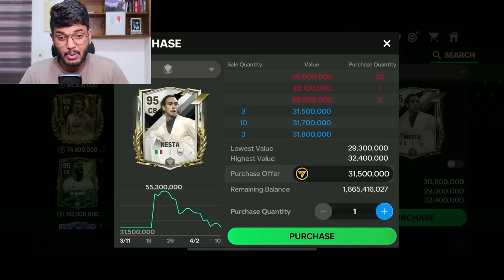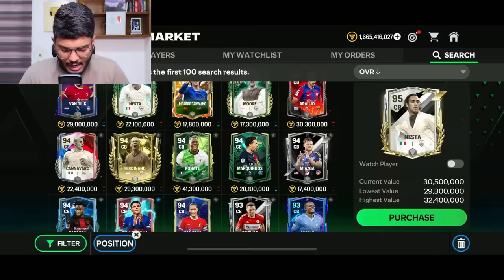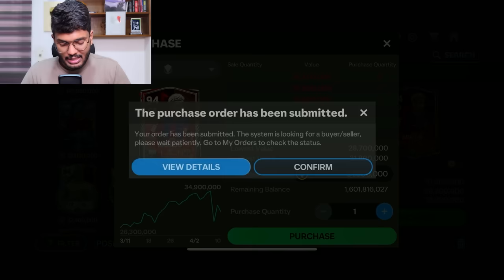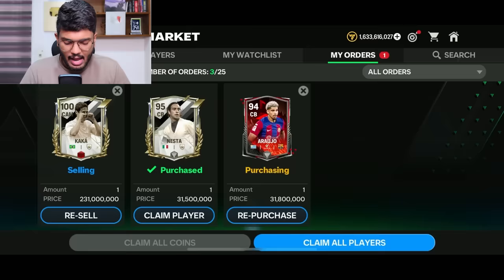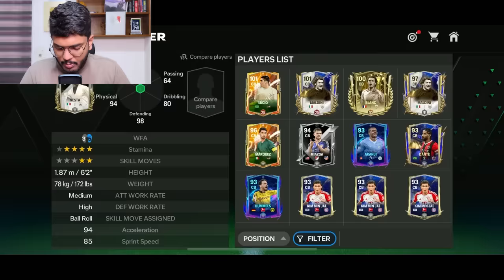Nesta has got a cheap card — this card deserves to be higher in price, but because it's from the past, the price dropped a lot. I'm going to get it for 31.5 million coins. Surprisingly, both Nesta and Araujo are priced similarly, so let's get them both. So far, we are putting on a solid defense. The purchase of Nesta is done, and now we're waiting for Araujo. Welcome to the team, Nesta. Crazy good defense so far.